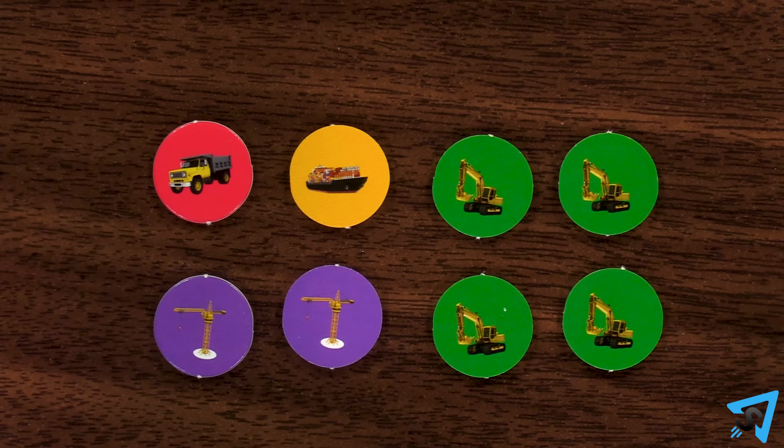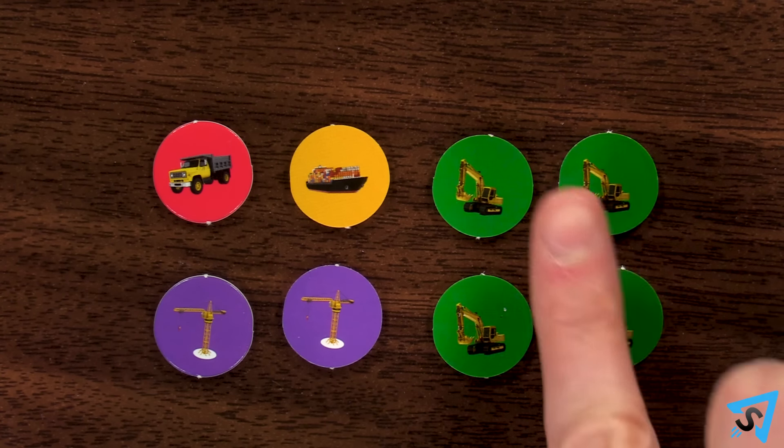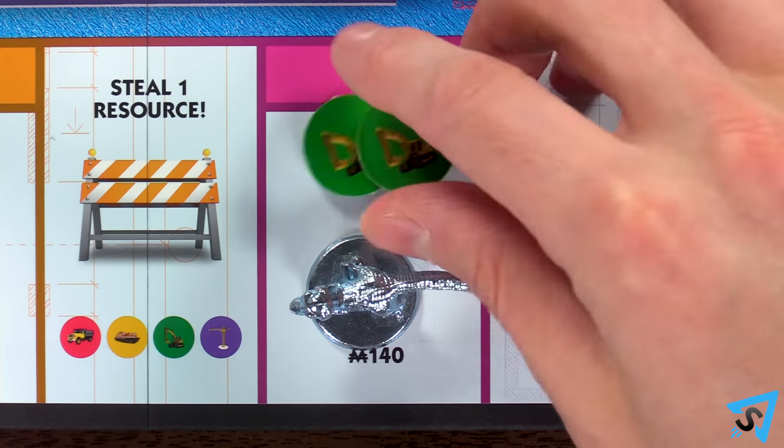You may only have a maximum of six resources at the start of your turn. If you have more than six, pick the extras and place them on your current space on the board.